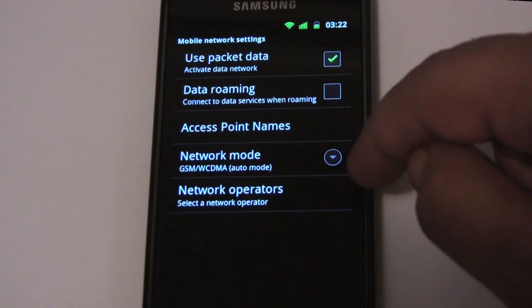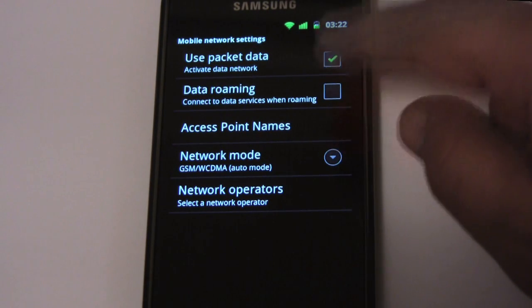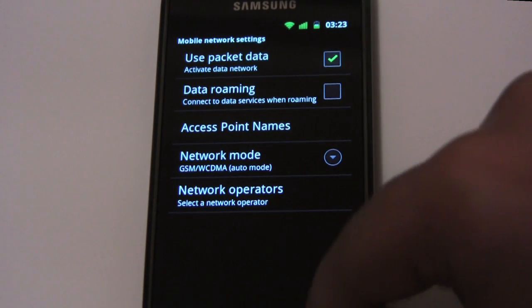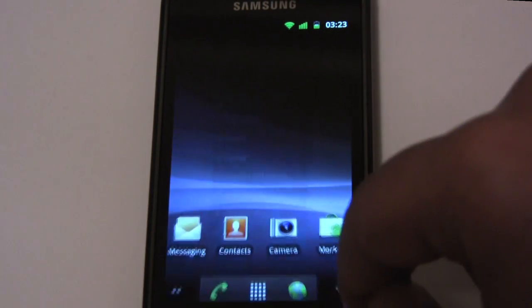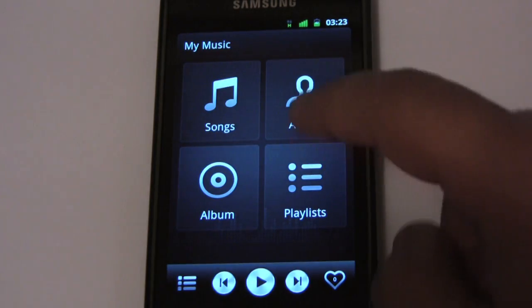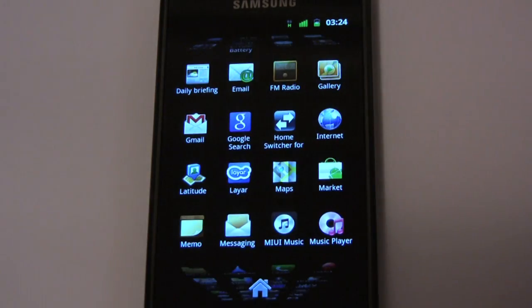There's tethering available. If we go into our access point names screen, you'll notice TELUS has automatically been set and all the values have been filled in. I didn't have to enter anything manually — another nice benefit that came along with this ROM. New music player installed — very nice, sings so fast.